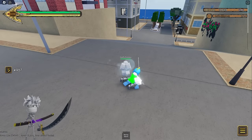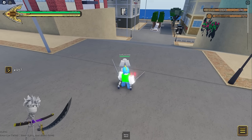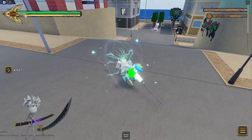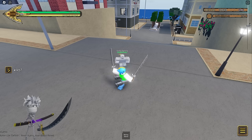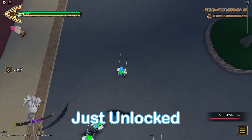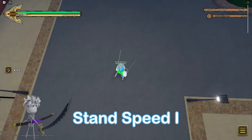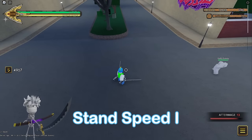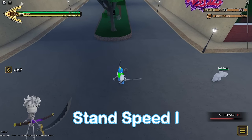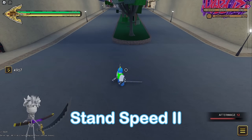Anubis has an upgrade in its skill tree that makes the last M1 in your M1 chain block break every time, even if the earlier M1s didn't land — you just have to reach the last one. That's actually worth finishing your M1 chains in fights. Afterimage works perfectly fine at the base level; the further upgrades just add more distance and speed which is kind of pointless given the five skill point cost per upgrade, but it could be useful in Steel Ball Run.